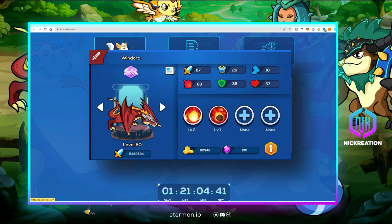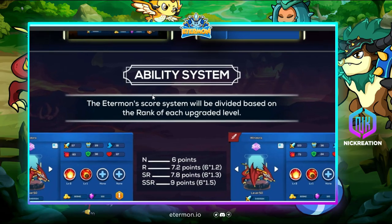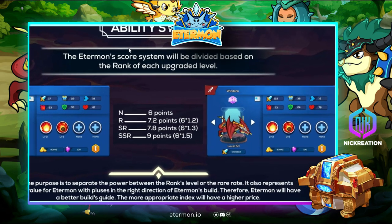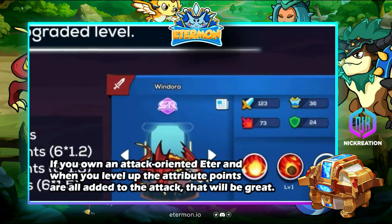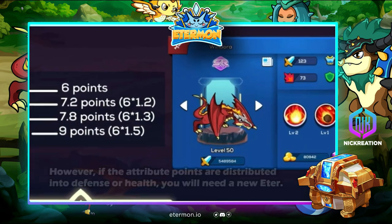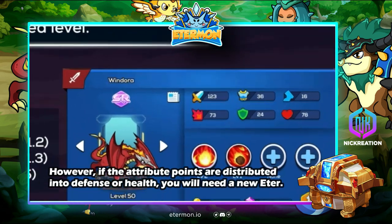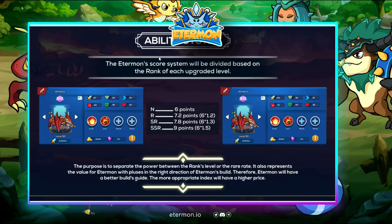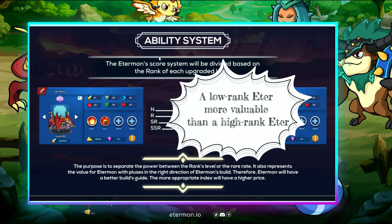Another update on the ability system: Ethers receive random attribute points each time they level up. If you own an attack-oriented Ether and all the attribute points go to attack, that's great. However, if points are distributed to other attributes like defense or health, you might need a new Ether. This feature can actually make a low-rank Ether more valuable than a higher-rank one.